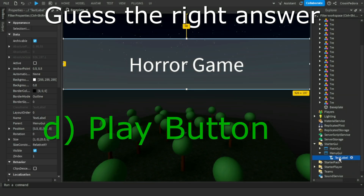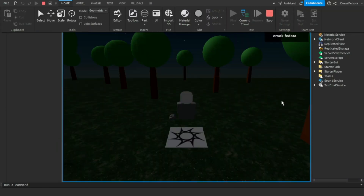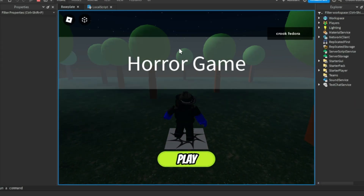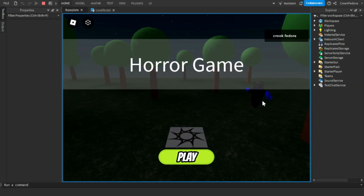We need a play button — as you can see it's literally just a title right now. Once we play the game, you can see the horror game is finally playing. The camera doesn't follow the character, which is good. We're going to add more things.